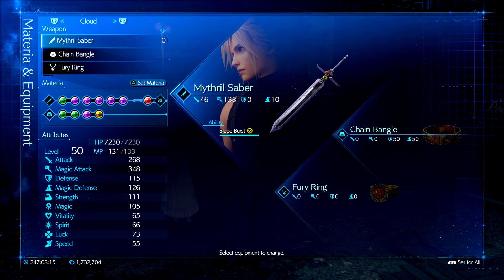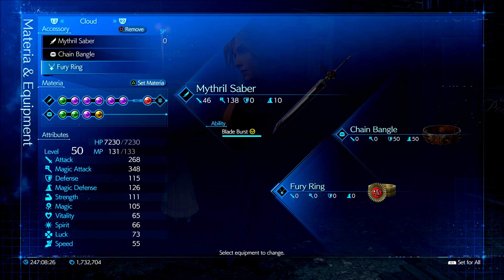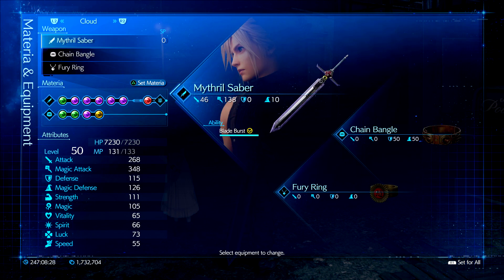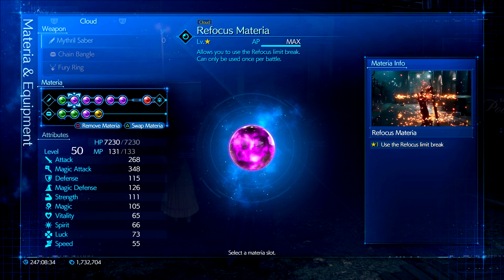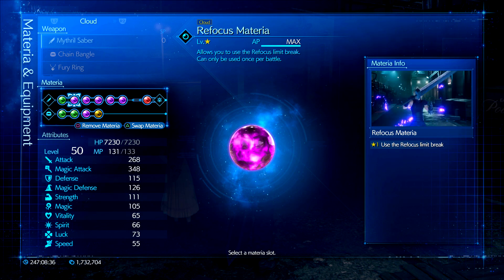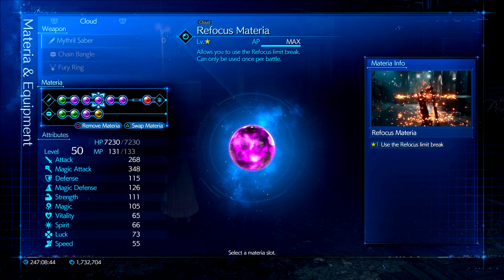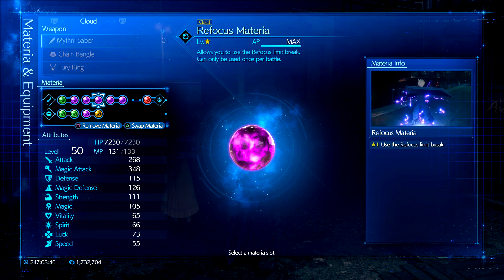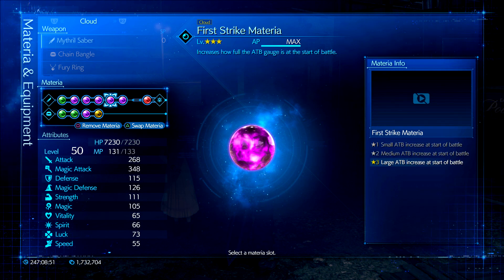For Cloud, we're going to be rocking the Mithril Saber to deal big magic damage in this fight. We also have the Chain Bangle on for more defense and 4 materia slots, and the Fury Ring to deal the max damage possible and just destroy this boss. We have Healing Materia on just in case we need it — you can't be too safe on hard mode. We also have Refocus Materia for more stat increases and overall damage boosts. We have an MP Up as well so that we can cast magic attacks freely. Remember, this is the end of the chapter so go ham with magic attacks because you will refill on the next section. Another Refocus Materia for bonus damage and overall stat increases.